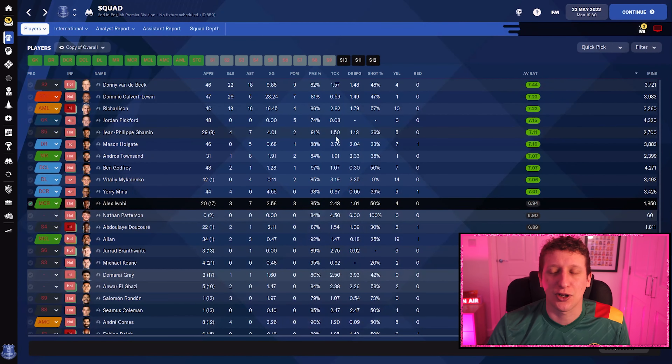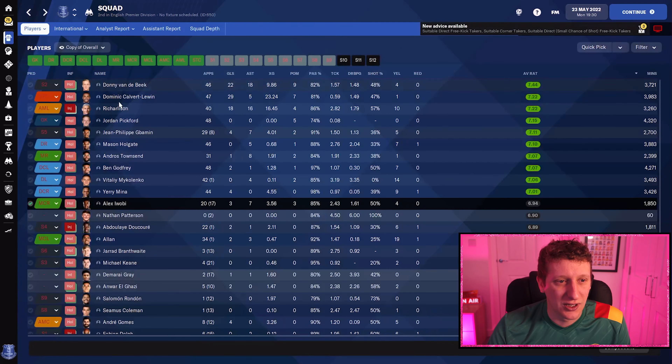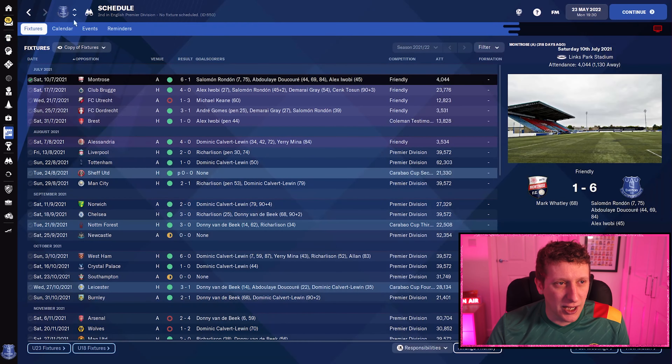Average rating-wise, Donny van der Beek is the star of the show at 7.44. Pickford has had a really good season, playing all 48 games and conceding 42. Ben Godfrey has also had a good season. Mykolenko has had a decent season — he'll get better in the game. He's been thrown in at the deep end a bit. If Fabian Delph gets himself fit, you might see him play more at left back.